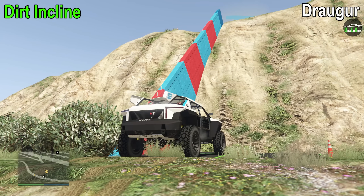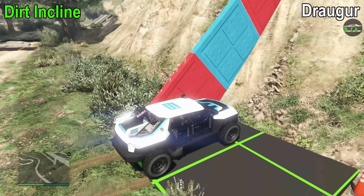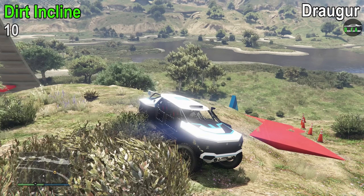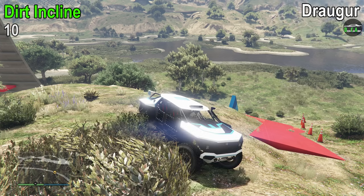Next up we have the Dirt Incline Test. It rockets to the top without any hesitation, which gives it a 10 out of 10. I've never seen an off-roader ever climb this obstacle so quickly — almost like it wasn't even there, it's kind of ridiculous. I've also taken it up and down Mount Chiliad and it climbs pretty much any aggressive steep incline you throw at it. It's very impressive the way this thing climbs.